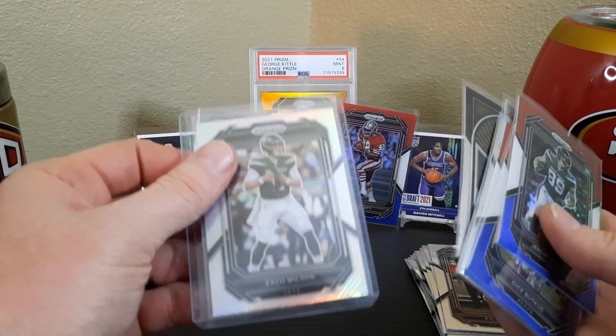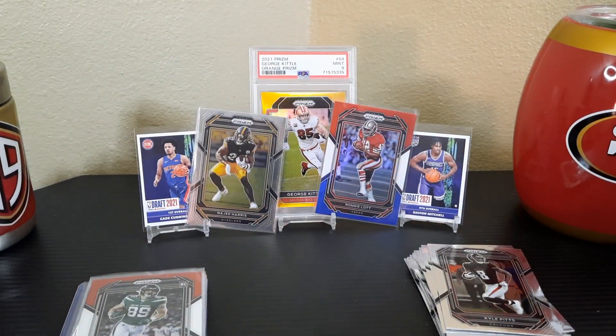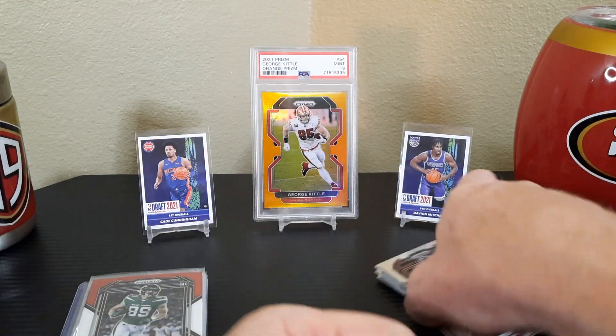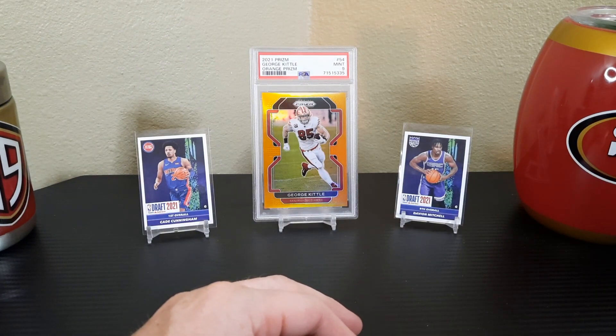We got a Travis Kelce Brilliance insert and the silver Zach Wilson. Let me know what your thoughts are on this box. The trivia question: who has been selected to more Pro Bowls than any other offensive player in Cowboys history? Throw the answer in the comments — or Google it and then put it in. I'm also up for a box battle with anybody; if you want to do one, just let me know.